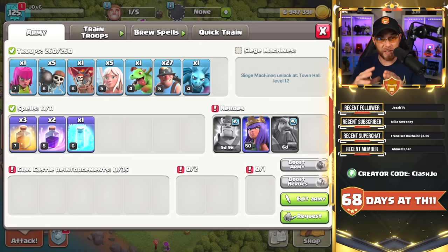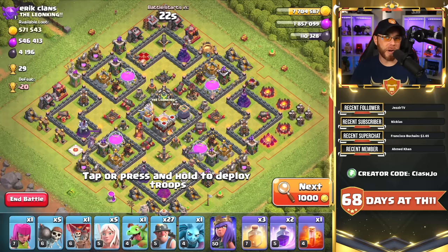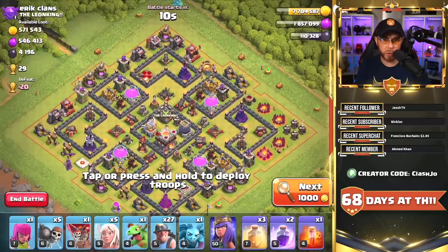In this case we're going to use the Miners. Let's do a very basic attack — we do not have a Barbarian King nor our Grand Warden, just strictly running with the Queen Walk and the Miners. Since we have Miners, we have to worry about what's inside the Clan Castle. If there's Balloons or an Electro Dragon, we are going to be in some serious trouble.